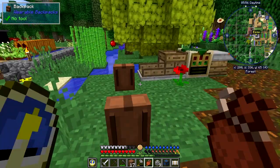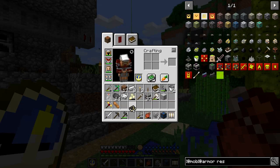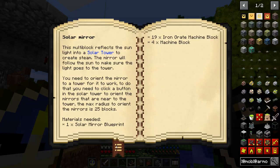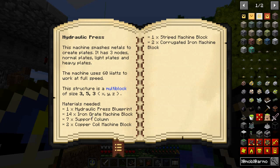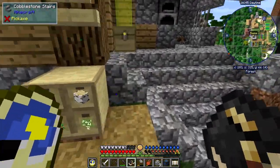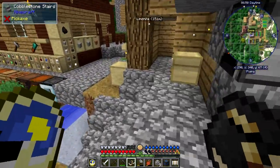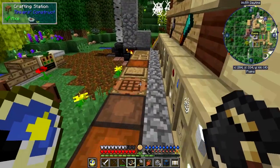What else did I want to do? Let's go back and have a look at the machines. I wonder if they've got a plate banger — let's go back to machines, processing machines. It'll be the hydraulic press. This has got 14 iron grate machine blocks, seven support columns, two copper coils, one stripping machine block, and corrugated. I think I need to go and do some more mining before we start this one. It's a three by five by three, five high — that's not too bad.